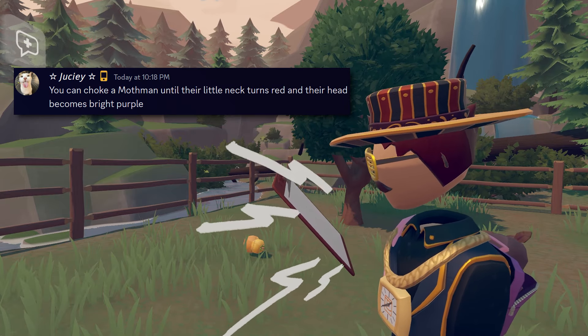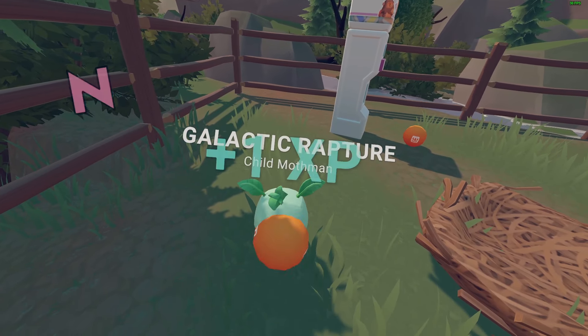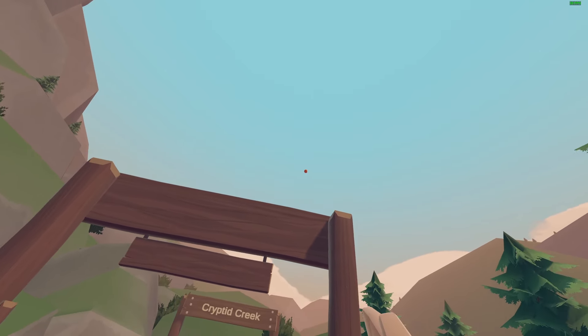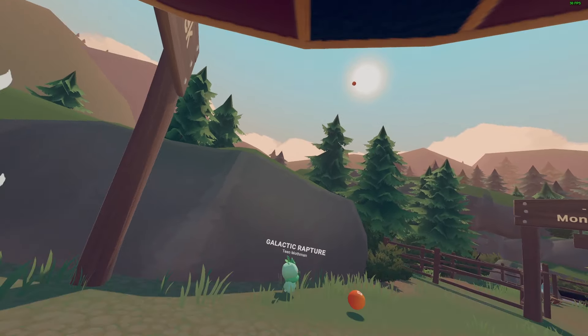For bug number four, if you give your pet a ball, sometimes when he hands the ball back to you, it just goes flying. Oh, just like that! The further you throw the ball, the higher it will go when it gives it back to you.